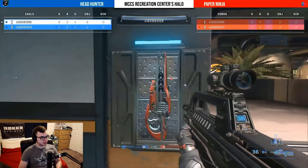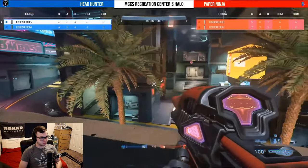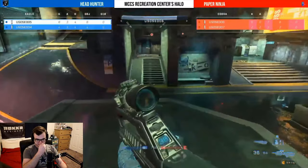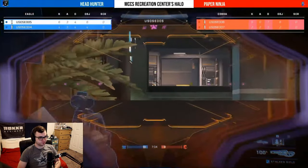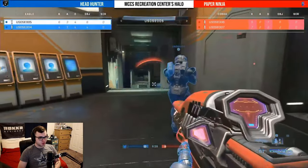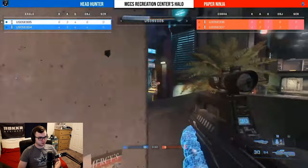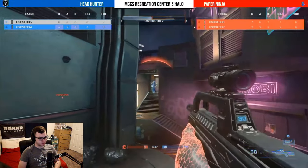This game is still close regardless. I love what I'm seeing from USO agent 006 on Paper Ninja — they're carrying the team with six kills. Player number five of Headhunter is whipping the stalker rifle shot, heading over to the balcony down the middle of the map and he's going to be met with a rocket to the face. A beautiful play coming out of Paper Ninja — now tying the game. This is an extremely close one.